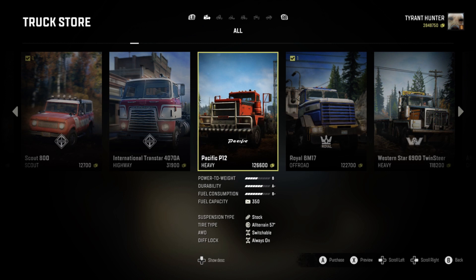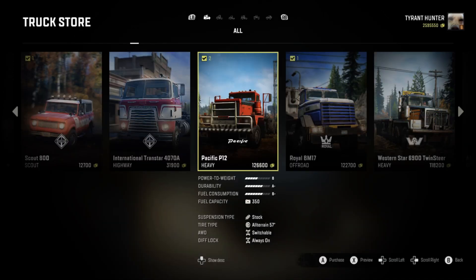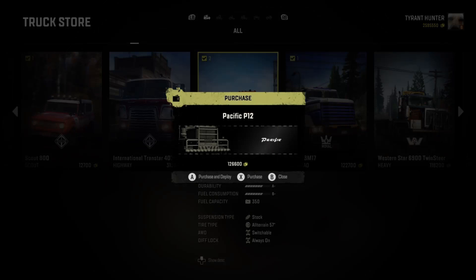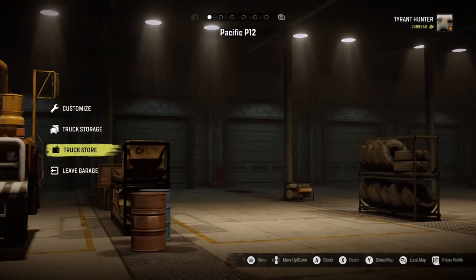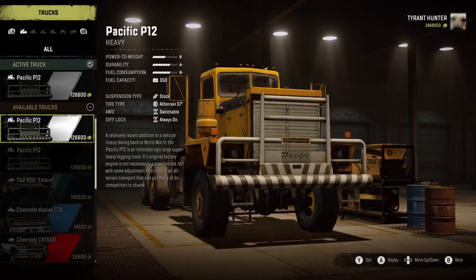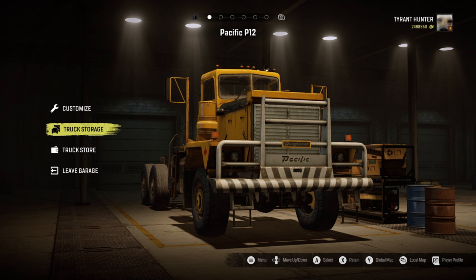What you guys are just going to want to do is simply purchase it out, like I'm about to do. So I have one — I thought I bought multiple of them, but it's all right. Once you guys have really any vehicle that can hold this specific frame add-on, I chose the Pacific P12 because it's one of the best, most overpowered trucks for a cheap price.